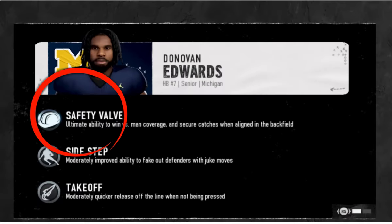We get an actual look at ability descriptions with a tiered system. Safety valve says 'ultimate ability to win versus man coverage and secure catches when aligned in the backfield.' Sidestep says 'moderately improves the ability to fake out defenders.' Takeoff says 'moderately quicker release.' You can see they're tiered — a player might have the moderate version of an ability while another has the ultimate version, which will be more powerful.